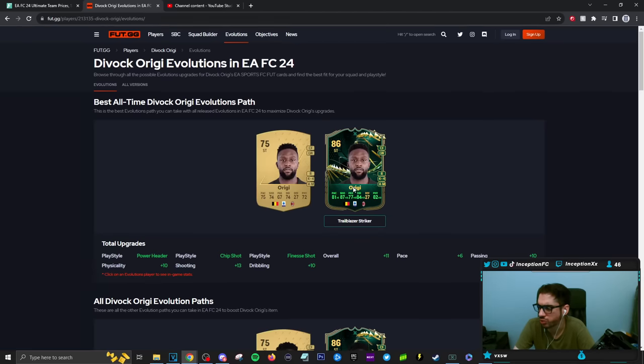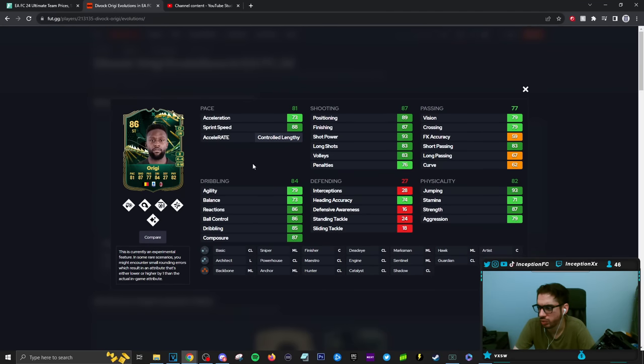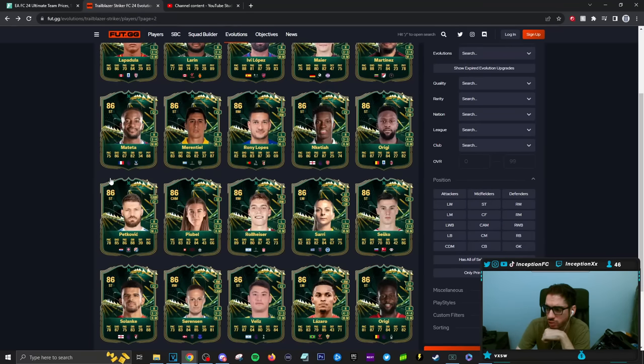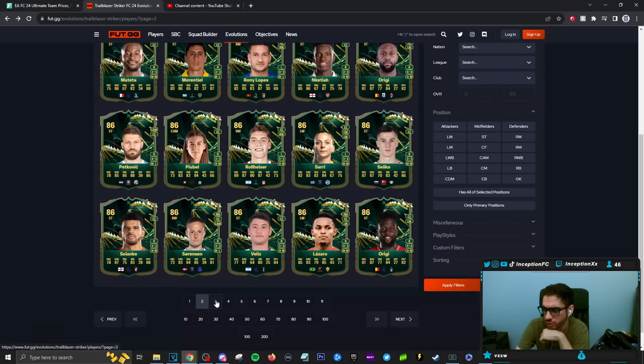Divock Origi as a physical type striker — on a hunter he's just like the physical type player. He's on a low net club, I believe. He's a controlled lengthy player, so you'd work with that part of the card more than anything. He's a four-star weak foot and he would get better traits to work with. Agility and balance is on the lower side, so it kind of pushes him away from meta, but I could see some people maybe doing that too.